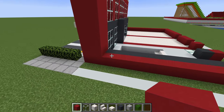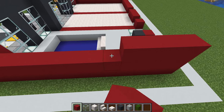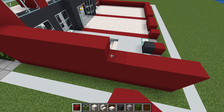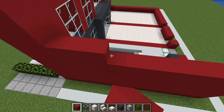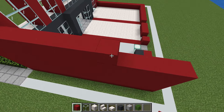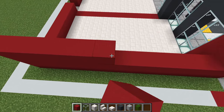Next we are going to fill the right wall of the gym in using red concrete. We simply extend the row of red concrete that we have at the base all the way up to equal the height of the red concrete on the front of the gym. Then we come all the way over onto the opposite side and do the exact same thing.